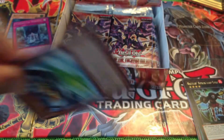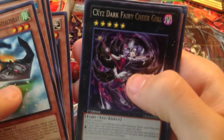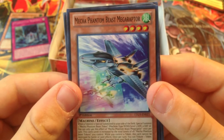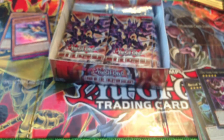Alright, here we go. Mecha Phantom Beast, Sharky Shark or something, Legendary Lance, Triton, CXYZ Fairy Cheer Girl, and Mecha Phantom Beast Magma Morph or something - Super Rare. Still have all my Super Rares to go, which is pretty cool.